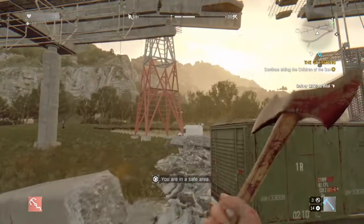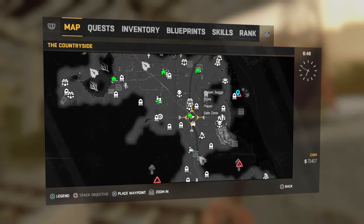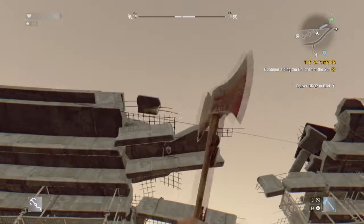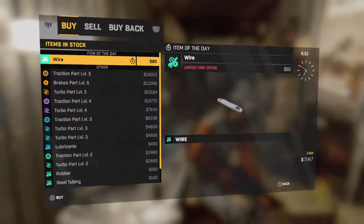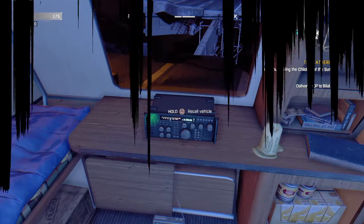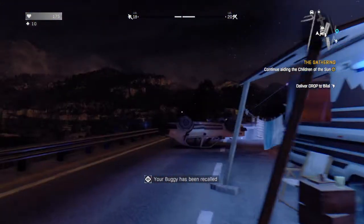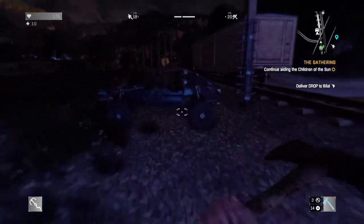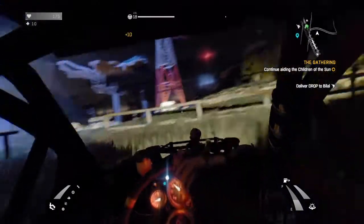What you guys are gonna want to do is have your safe house and your buggy safe house right here, then just go up here. This guy is actually selling very good stuff right here. You have to switch it to night so you get double points, and if you don't have your buggy here then you should call it back.